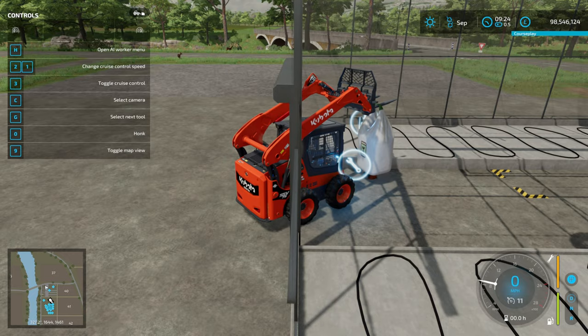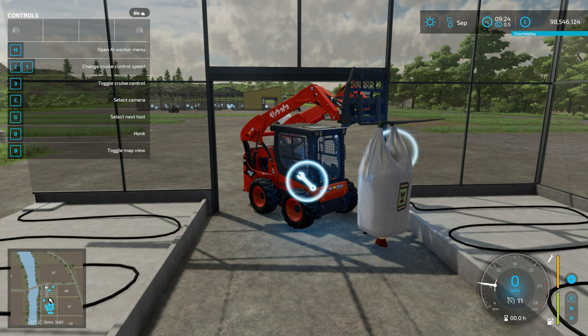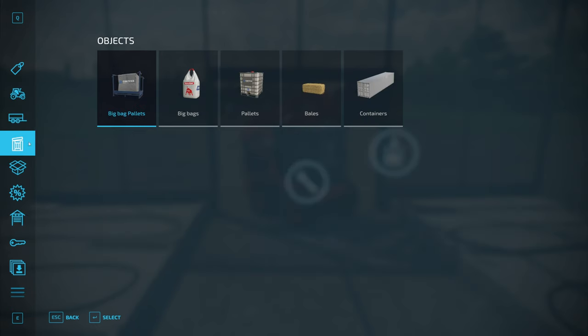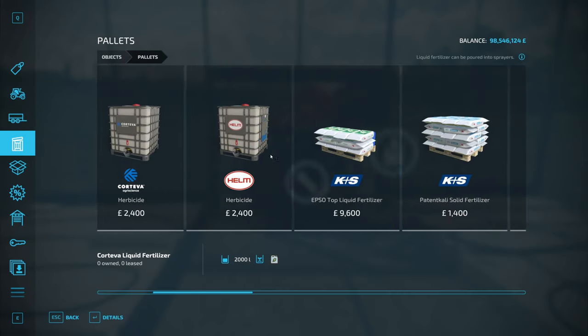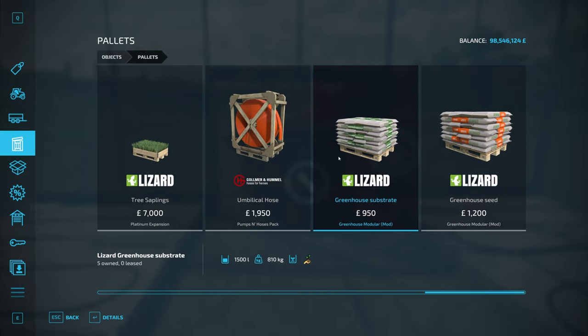Knowing what these can do, I would probably never think about running a normal greenhouse, apart from the cost. While that's empty, let's go into the store and into the pallets menu. If we scroll across, we'll find greenhouse substrate — you put this directly into the greenhouse for the extended cycles or into the distributor for the maximum cycles. There is also greenhouse seed, but this is just seed in bigger parts that cost the same amount per 1,000 litres.